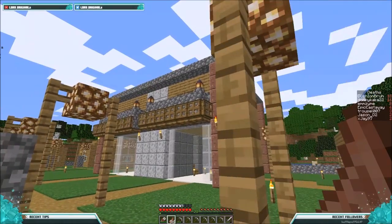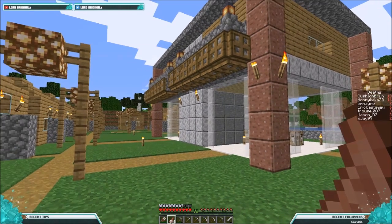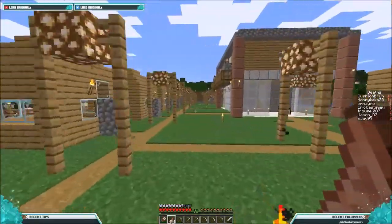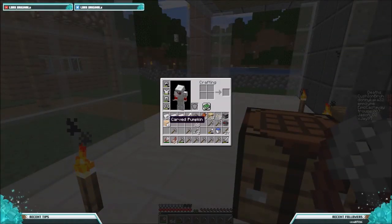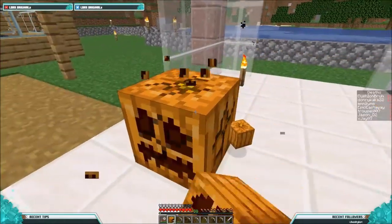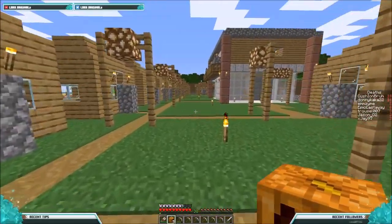I'd like to put a different door though. I found out something new - if you have shears and a pumpkin you can put the pumpkin down and carve it. You just right-click on it, the face pops out and you get seeds for it, which is pretty cool. But this may be the last episode of Minecraft until the server restarts.